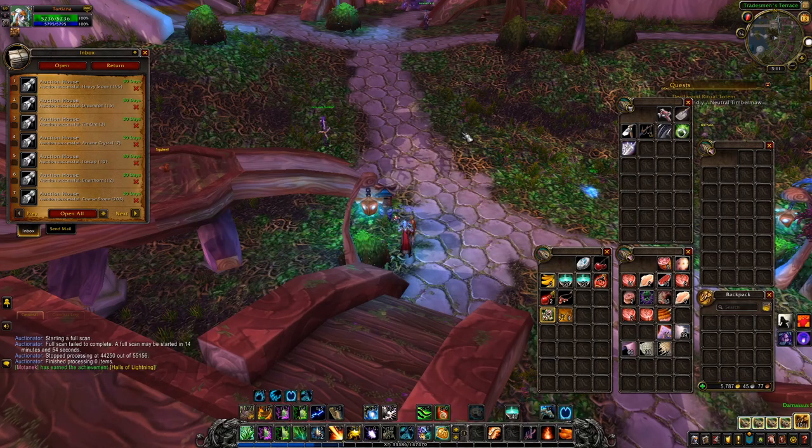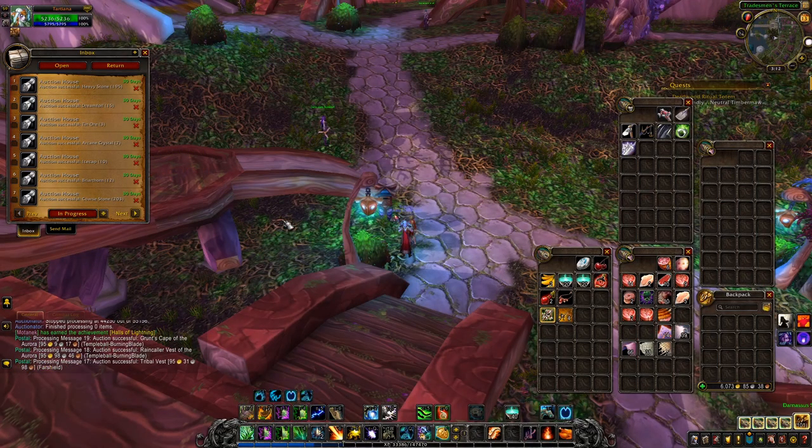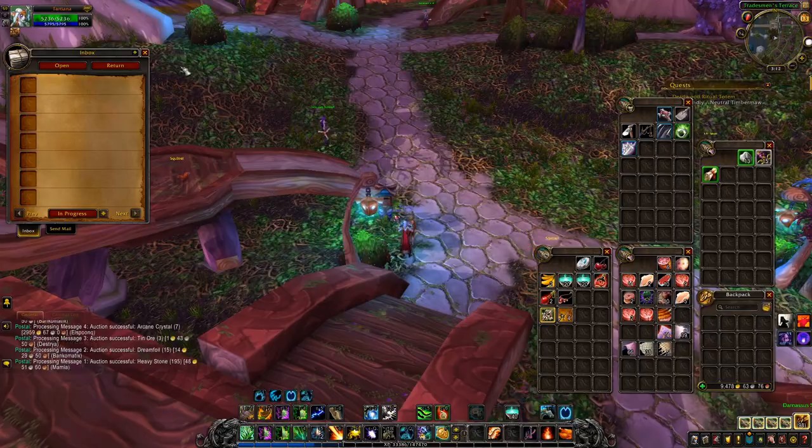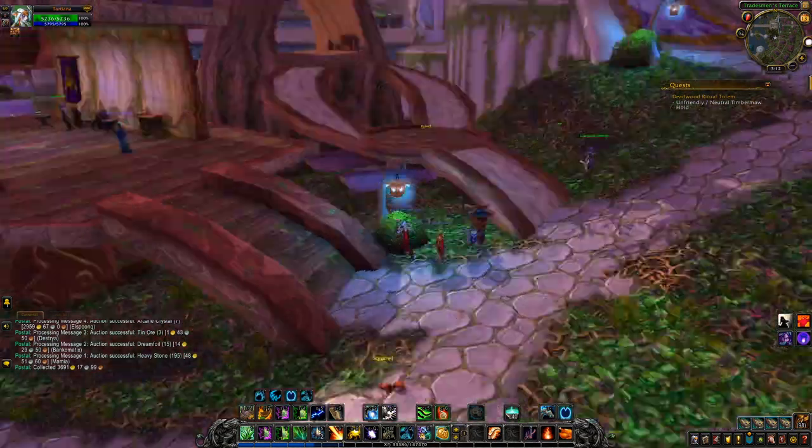Welcome back to another video. Back at my mailbox — this is the stuff from yesterday. Something sold for 95.95, a pretty good amount of gold. Some stuff came back: 114, 341, 995, 251.95, 2,959 gold. Seven arcane crystals sold — almost three thousand gold. That's all the ones I posted as well. I've got three grand back, and a little bit more tomorrow. Nearly ten thousand gold total — that's great.